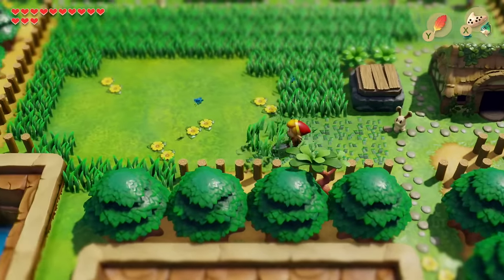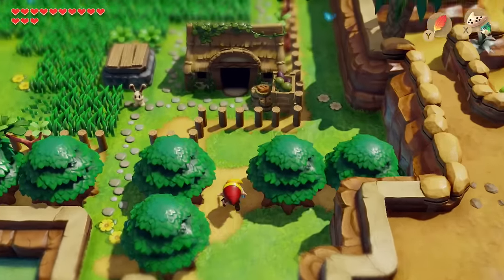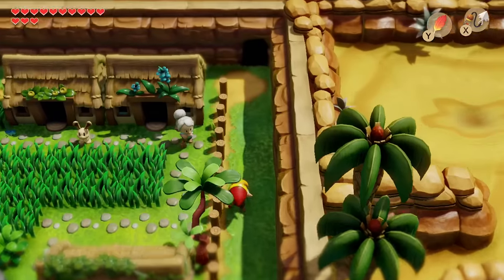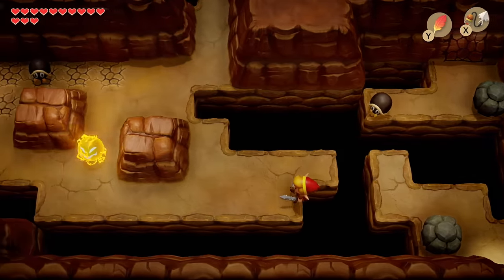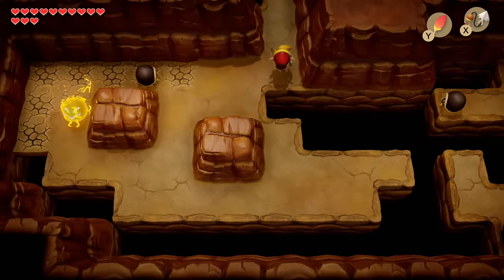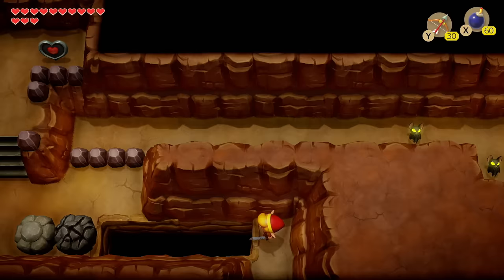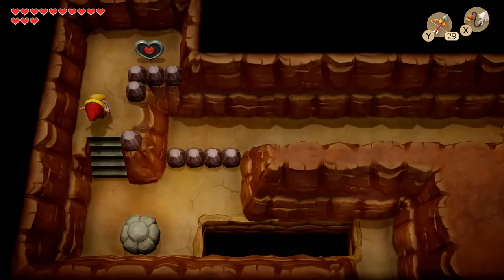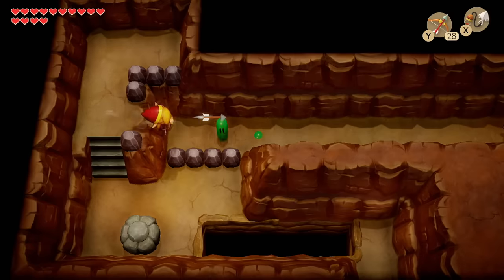We're going to head to the left side of the Animal Village and go all the way around back to that small passageway that led to a piece of heart. This is the one time we can use bomb arrows — the rock regenerated so we use arrows, bombs, a bomb arrow — then hookshot over and grab this last piece of heart in this cave.